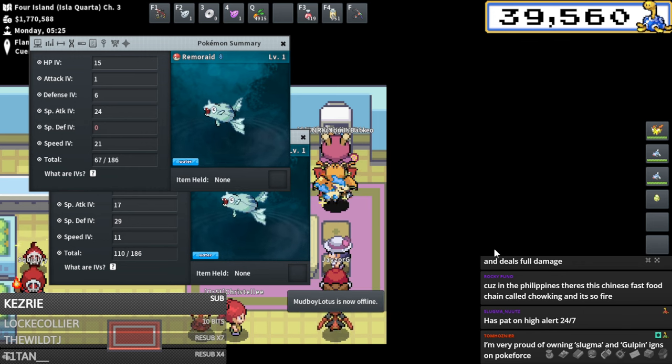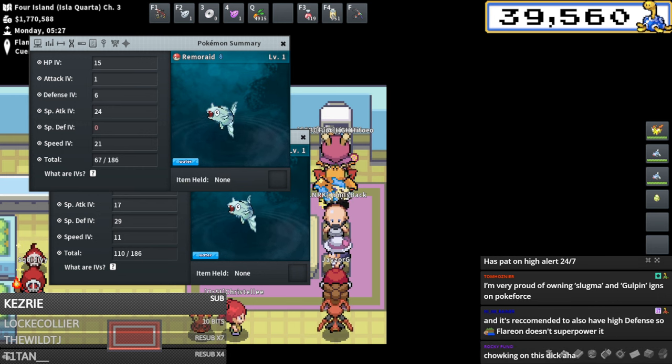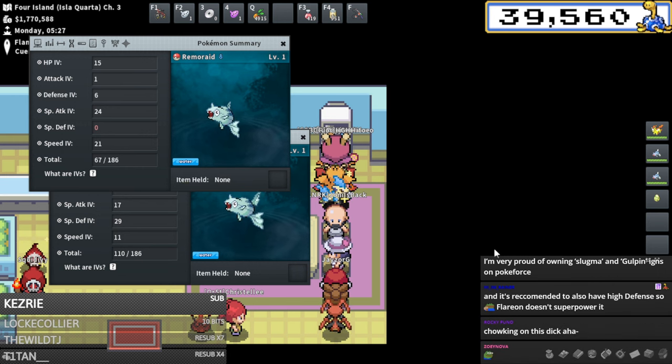It's also recommended to have high defense so Flareon's Superpower doesn't KO it. So literally all the defenses on the one Blastoise are just for AI decision making - that's so interesting. How many hours of Jimmy runs does it take to figure this out? That is so crazy to me.